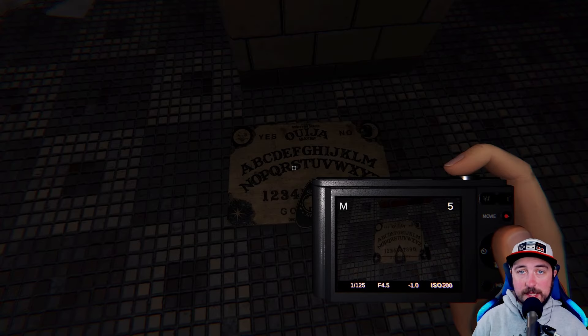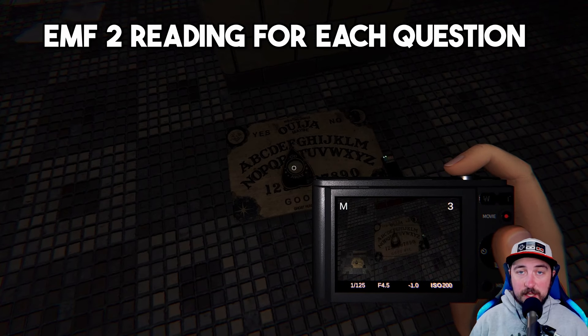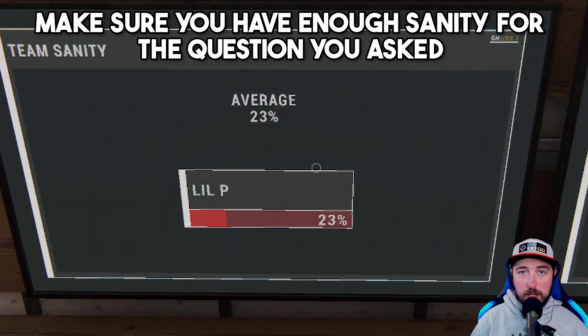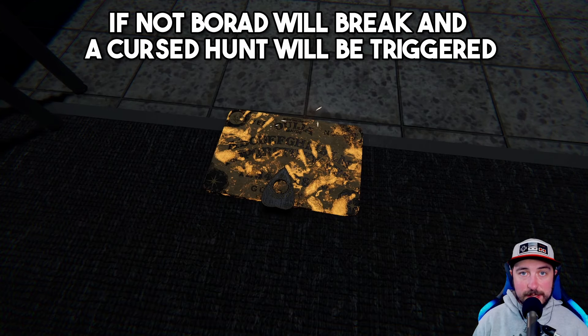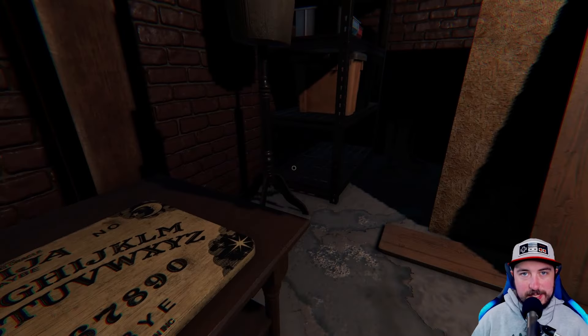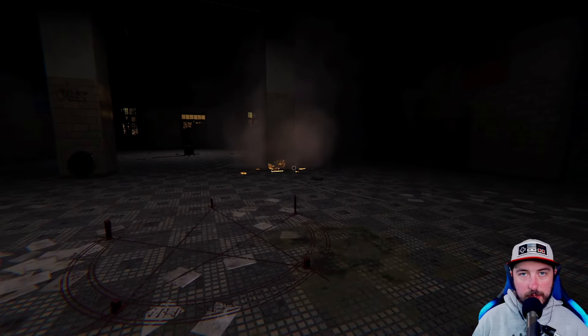This can be helpful in getting EMF readings and ghost interaction pictures because each time you ask the Ouija board a question, it's going to give off an EMF 2 reading. It also has a 25% chance of giving off an EMF 5 reading if the ghost is an EMF 5 ghost. You can also take a picture of the board each time you ask a question and it starts moving the planchette. Now, if you don't have enough sanity and ask the ghost a question, it's going to break the board and trigger a cursed hunt. For instance, if you are below 50% sanity and try to ask where the ghost is, the board will break, start the cursed hunt, and you won't find out the answer. Also make sure you are telling the board goodbye whenever you are done — otherwise the ghost will trigger the cursed hunt. So say goodbye, the planchette will get off the board, and then you can continue your investigation.